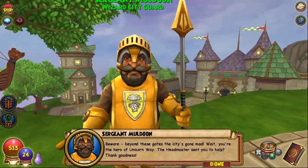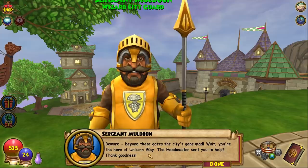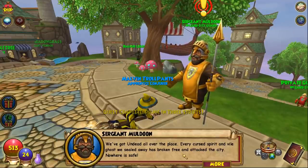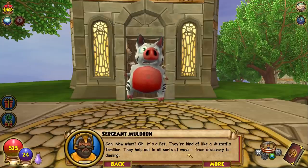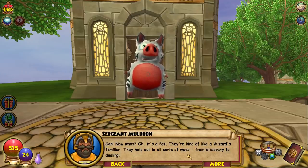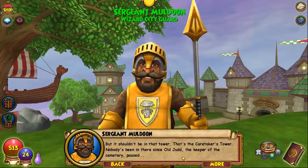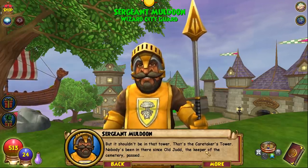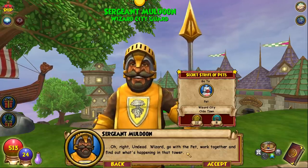It starts right here with Sergeant Muldoon. He says: 'Beware! Beyond these gates the city's gone mad. You're the hero of Unicorn Way — the Headmaster sent you to help? We've got undead all over the place. Every cursed spirit and vile ghost we sealed away has broken free and attacked the city. Nowhere is safe.' Then a pet shows up. Muldoon explains pets are like a wizard's familiar — they help in all sorts of ways from discovery to dueling. The pet is in the caretaker's tower and Muldoon says to go investigate.